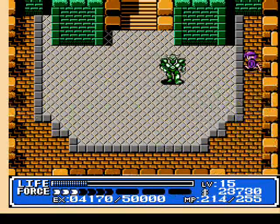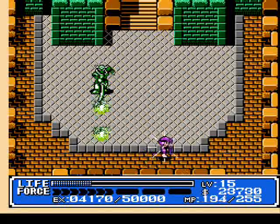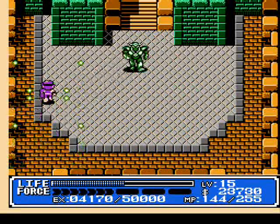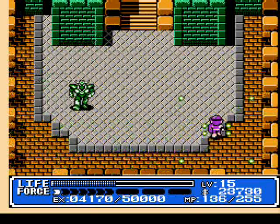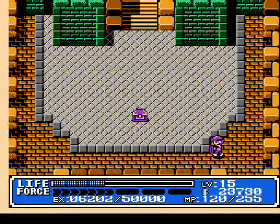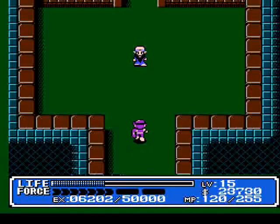We're getting close to dying. He's almost dead and we're almost dead too. But what do you expect — we're actually killing these guys finally. Don't worry about conserving mana or anything, just go all out. Every one of these fiends we kill, we get to see a Wiseman, and they heal us completely.